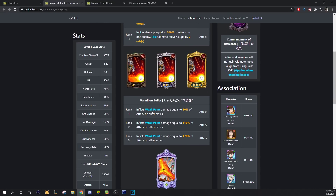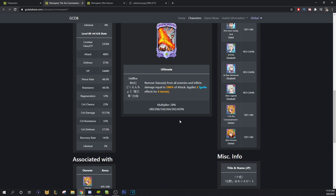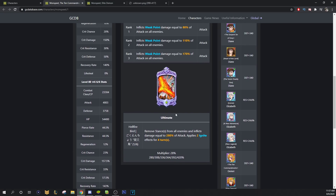His second card is AoE Weak Point by 80, 110, or 170%. Granted, he doesn't have any debuffs. His ultimate is an AoE Ignite, but it's just not worth it — you have to get his ult to do his AoE, which is goofy.